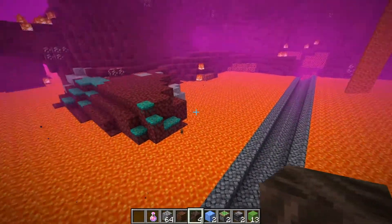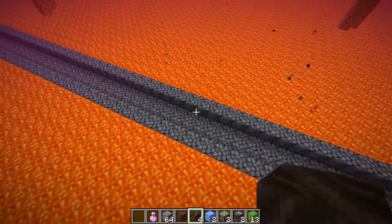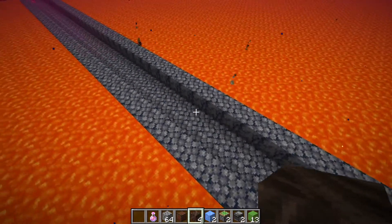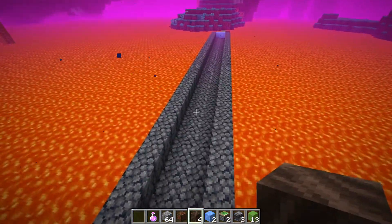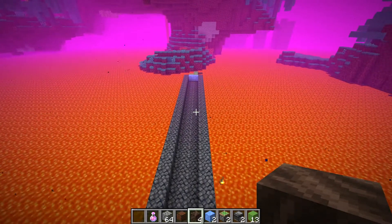If you're in a warped biome, which is the blue biome, endermen can actually teleport onto this thing and place some blocks, so they could kind of get this thing cluttered. But that's going to be a problem with any type of bridge you build in the warped biome, so I thought I would still bring it up.